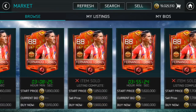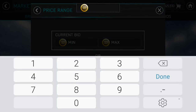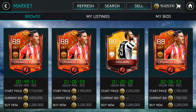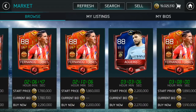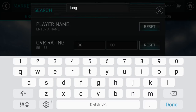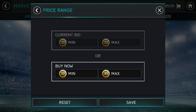Just before we end the video, let's look at a few things. Fernando Torres is 1.9 million — very cheap. Looking at other 88 overall strikers, are there any under 2.5 million? He could be worth an investment if you've got coins, but investments are always risky. Higuain is 2.2 million, so maybe not Torres unless you can get him for around 1.5 million — then he'd definitely be worth it.